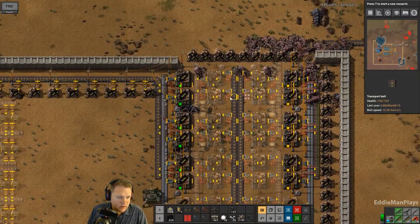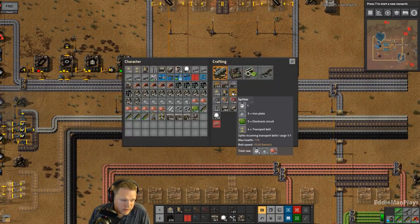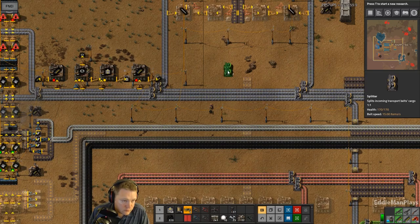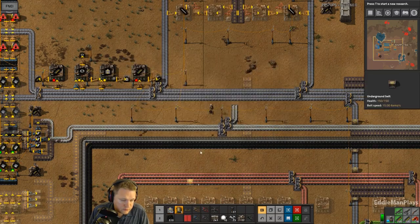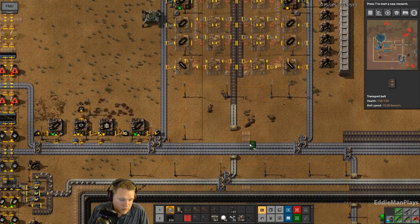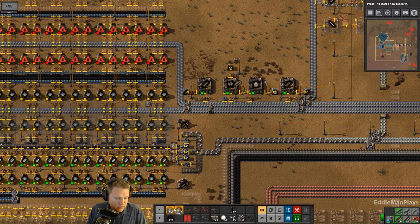So like I said, I want to get this set up here. One is steel and one is copper. Let's do the steel first. We are going to get it ready for when I have two belts of steel. Right now it's just yellow belt until — technically it's got to be a red belt to supply this many assembly machines. And we're not even producing enough steel to maintain this.